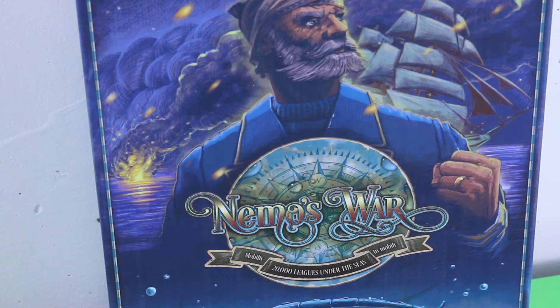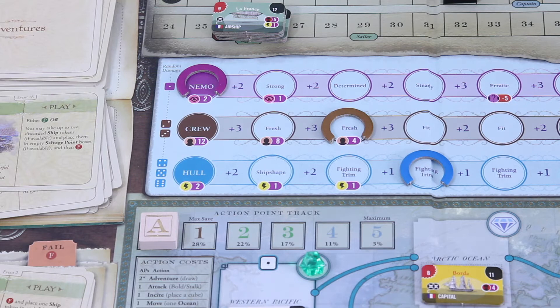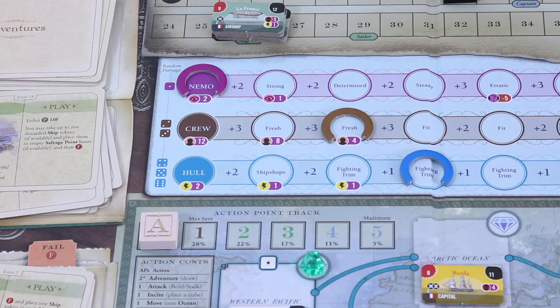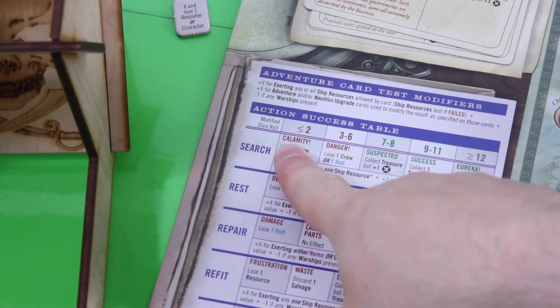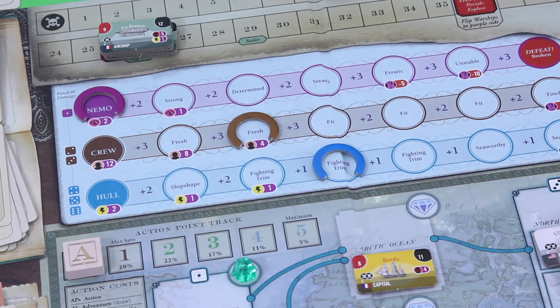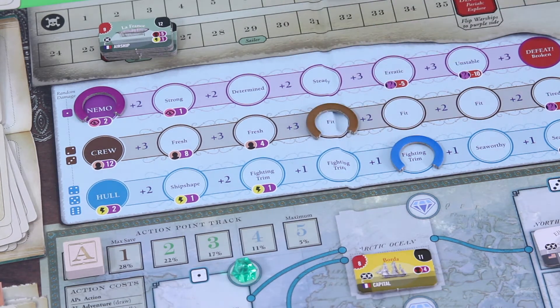Hi and welcome back to my playthrough of Nemo's War. Unfortunately I messed up some things during episodes one and two. When I rolled snake eyes for my first search test during episode two, I still have to suffer the normal loss. I took the loss for wagering with my crew but I did not go for the calamity which says lose one crew and one hull. So let's definitely lose one hull and one crew.